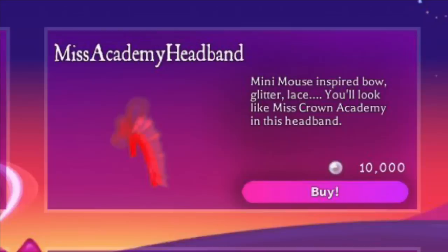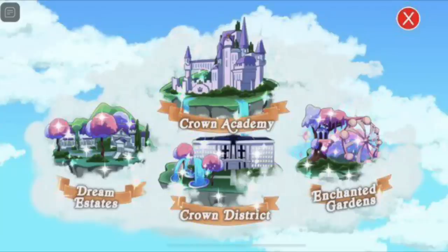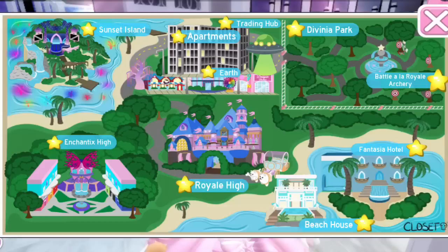This is an image of a headband from the game called the Miss Academy headband, and a lot of people were saying that it looked like the Dear Dolly headband from Royal High, which I actually agree — I think they look very, very similar. In the game there is a map that allows you to teleport to different areas, which is a very common feature, but people were complaining that it looks similar to the one in Royal High, which is a little bit of a stretch, but I see what they're going at.